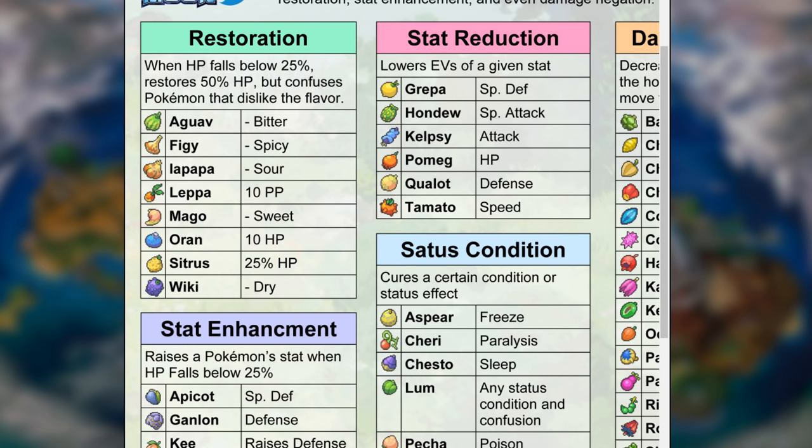We have the Aguav Berry which is a bitter one, the Figgy which is spicy, the Iapapa — my favorite name berry — which is sour, the Leppa Berry which restores 10 PP, the Mago Berry which is sweet, the Oran which restores 10 HP, the Sitrus Berry restores 25 HP, and the Wiki Berry is a dry berry. Remember: do not use the wrong berry on the wrong natured Pokemon. I will link the Bulbapedia chart with the proper flavors in the description below.